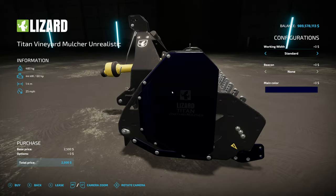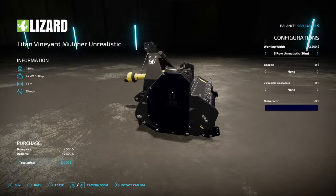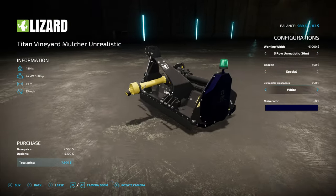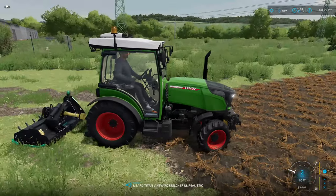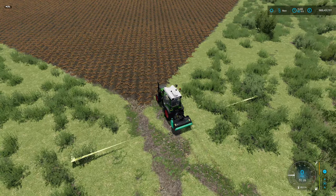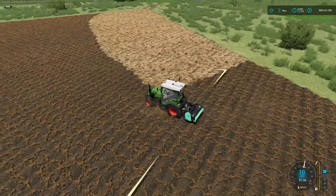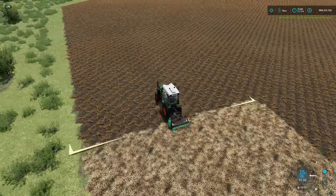There are also a couple of other things added to make vineyard farming easier. The mulcher can be used in a standard non-crazy capacity, with a working speed of 25 miles per hour. You can choose a 4-meter, 10-meter, or 16-meter width, and working width guides are included. You can mulch in the field — hiring a worker works too — so now you have no excuse not to mulch your fields after harvesting. This makes it so easy.